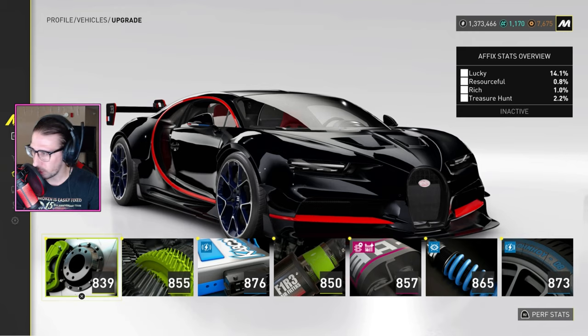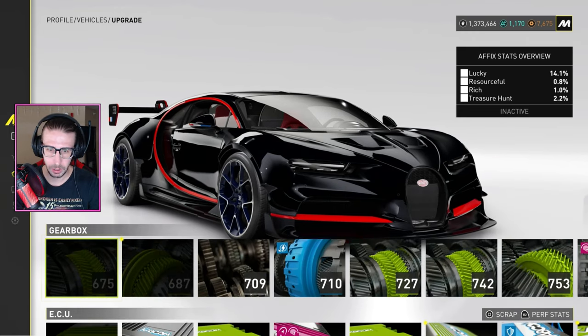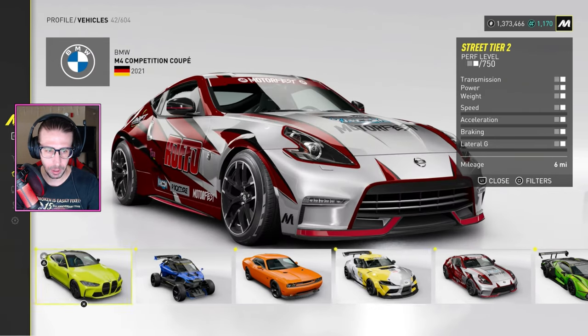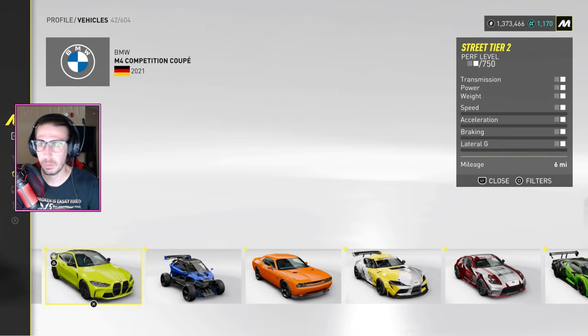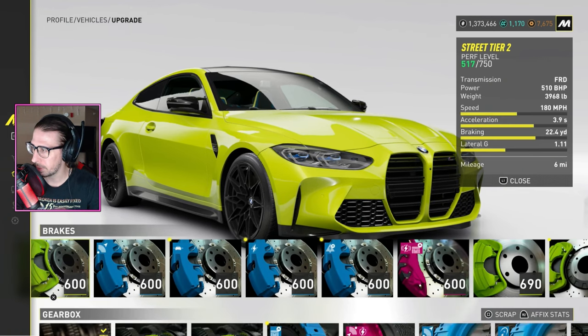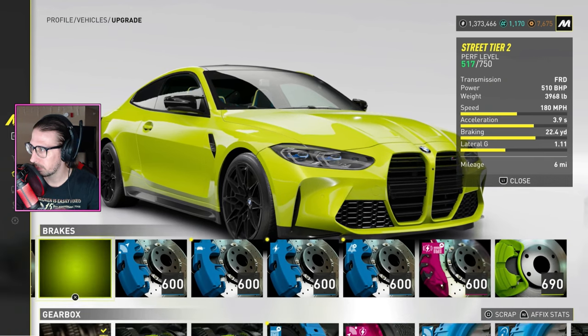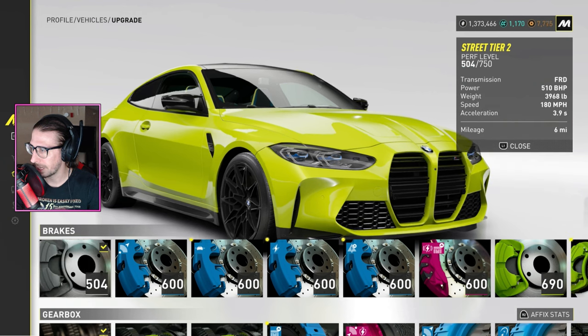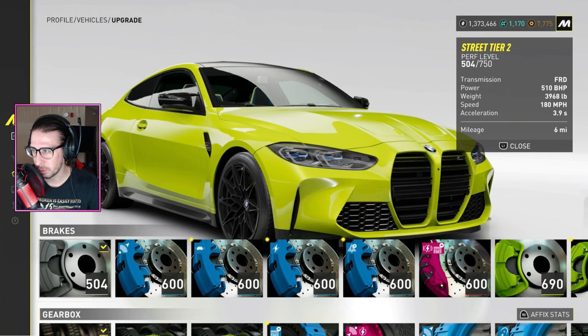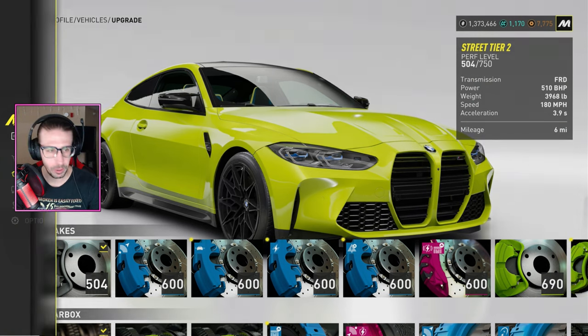Let's go to street tier two — I know I have a ton of parts there. We've got 80. If I go to brakes, see how it says 'scrap' at the bottom? Watch our parts points go up — got 100, easy. Now if you're wondering how to just press square without holding it, holding it takes so long and it's annoying — I've got you covered.